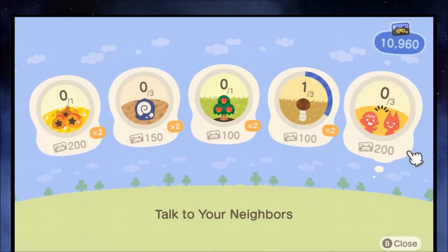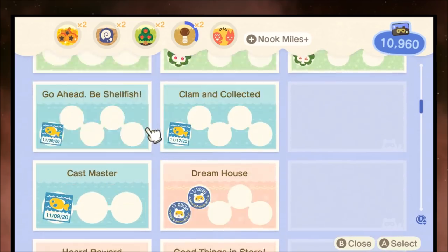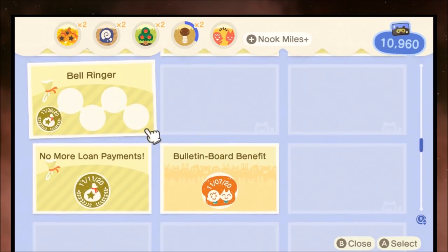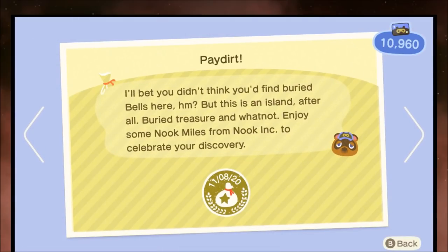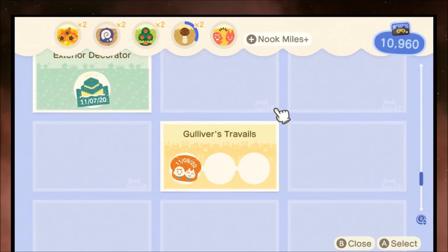You can also talk to your neighbors and do whatever. Those aren't the only way of getting Nook Miles — you also have standard achievements, and the payout on them is hundreds of Nook Miles. Some are pretty straightforward and others you'll just stumble into. For example, 'Pay Dirt' — digging up the thousand bells gets you a couple hundred Nook Miles.